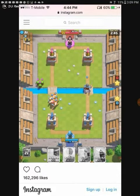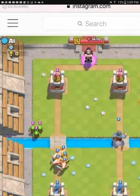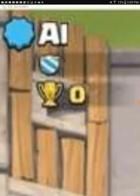Number two: the Goblins are purple instead of red, and they're just standing there — not moving. Next, up here the UI looks a tiny bit different than normal Clash Royale.